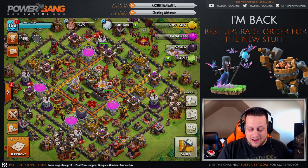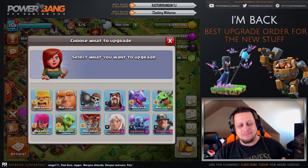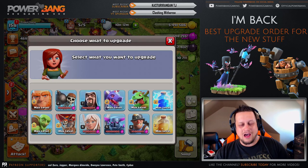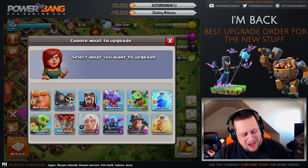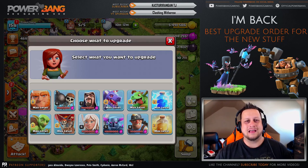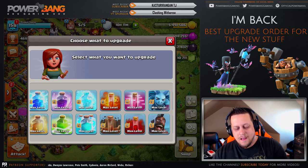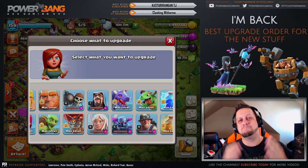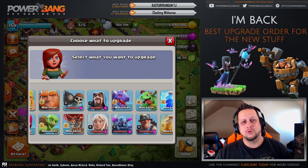I noticed that I kind of have a lot to farm now. I looked at my laboratory at Town Hall 11 and checked it out. We've got a whole lot of stuff — all of it elixir — that I have to upgrade. Oh my god, it makes me cringe because I thought I was done. I literally had a maxed out laboratory. Everything else is maxed. But now we've got wall breakers, wizards, healers, pekkas, and miners — all of which have another level now.